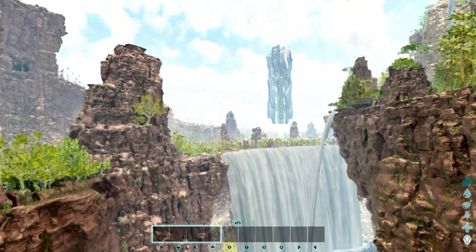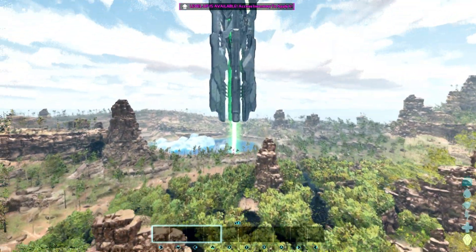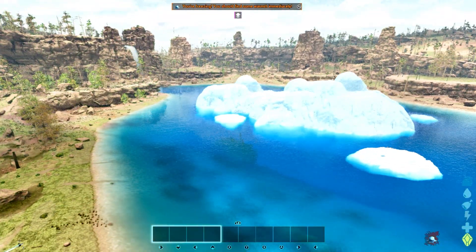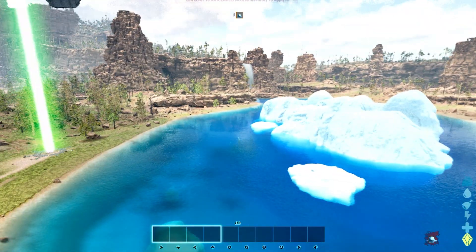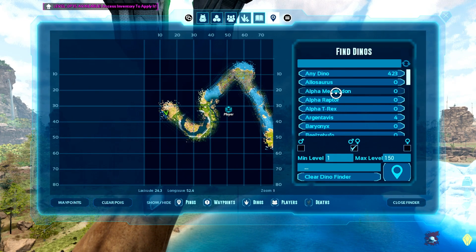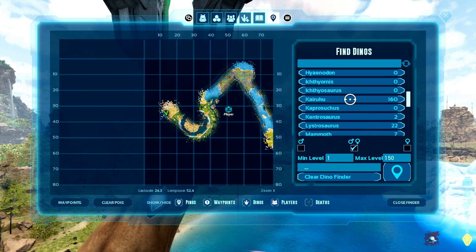This is what the middle part looks like under the floating island and all that kind of stuff. Let's head over to the green obelisk. Let's look at the map once more and see how many creatures have spawned in - we have alpha T-rex, alpha raptor, Amargasaurus.